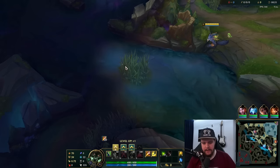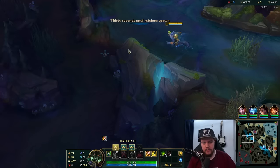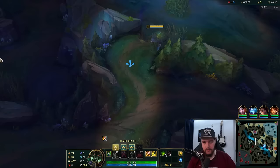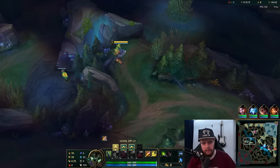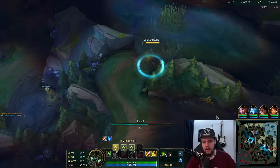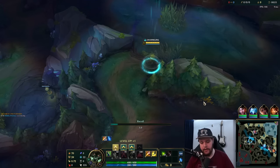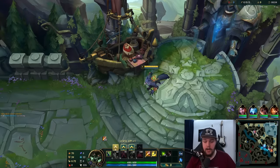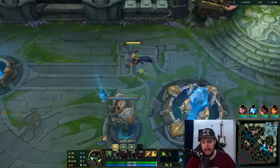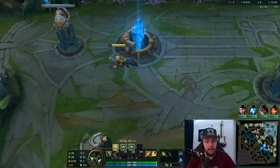I am facing a Shyvana here, which should be fine for me. My plan is to go fairly aggressive on this champion. You can do that in one of two ways: either do three camps — blue, Gromp, and red buff in most cases — and then look for an invade or an aggressive play against the enemy jungler, or a gank if an opportunity presents itself.